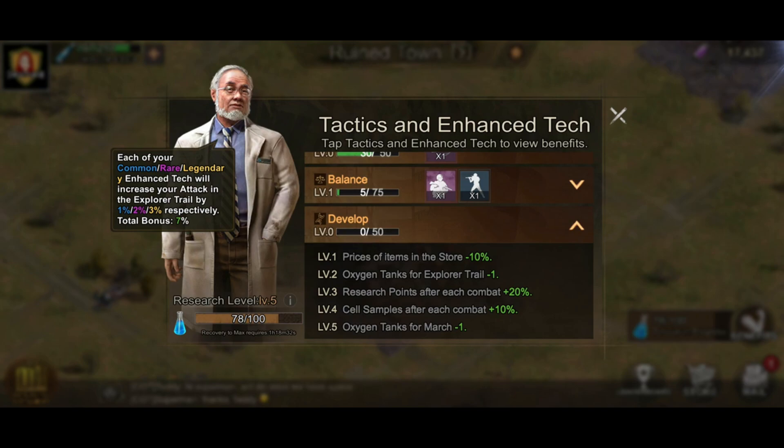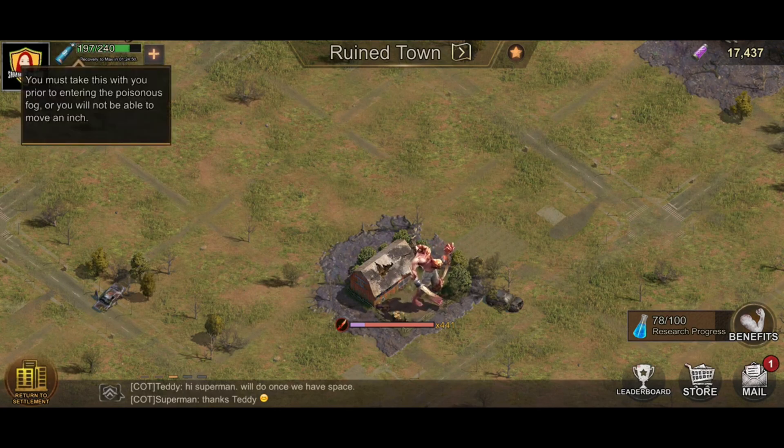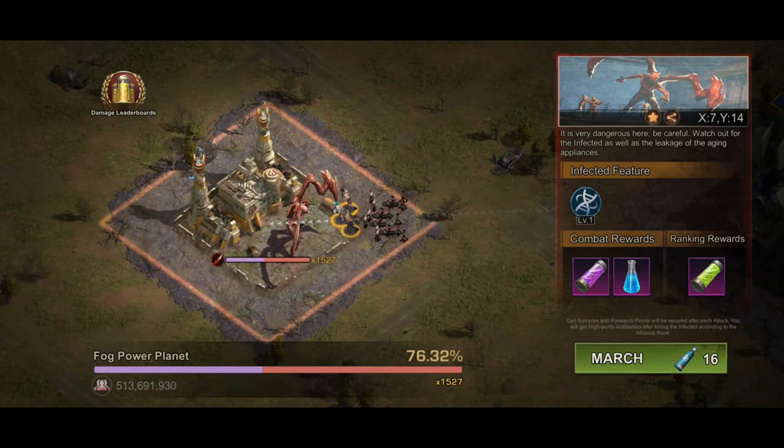Each of your common, rare, legendary, and enhanced tech will increase your attack in the explorer trail by one percent, two percent, three percent respectively, for a total bonus of seven percent. Each enhanced stack obtained upgrades your research level — the higher your research level, the more likely you are to obtain rare advanced attacks. You use the blue item for research, the gas tank for attacking and summoning.